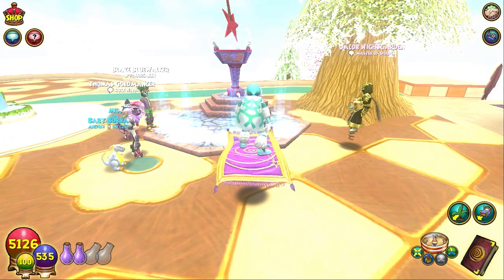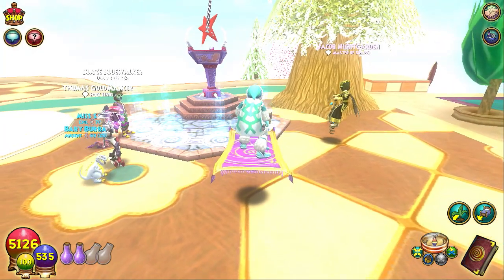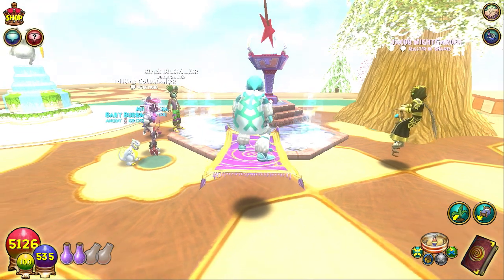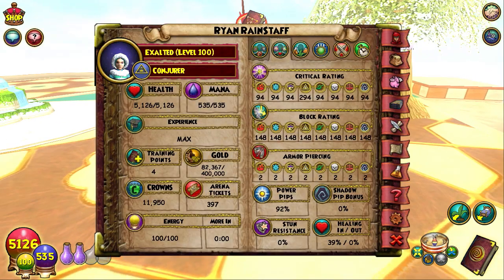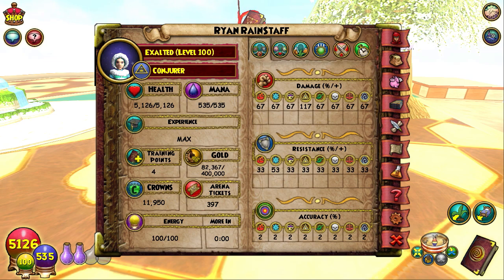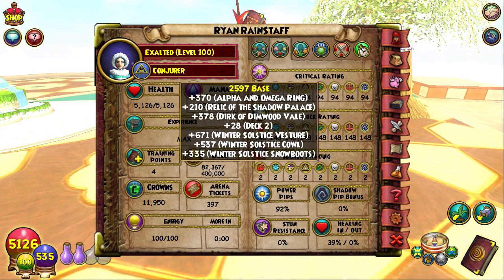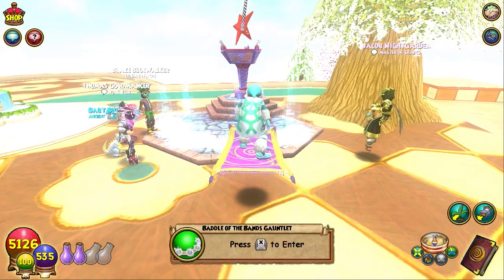So we're going to take it easy — it's slightly harder than the other dungeon. If you saw the other video, Jacob and I did it pretty easily with simple strategies: blade up then hit. We'll do the same thing here but with more people. My setup is winterland gear with 117 damage, 33 universal resistance, and a 9% proof pet, some accuracy, critical, and critical block, but not much pierce.